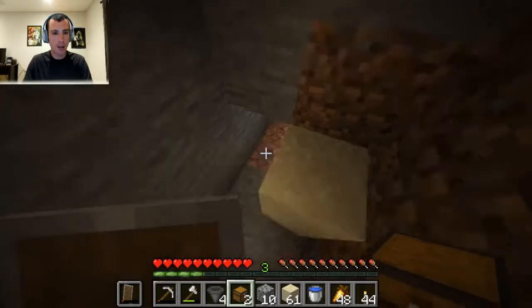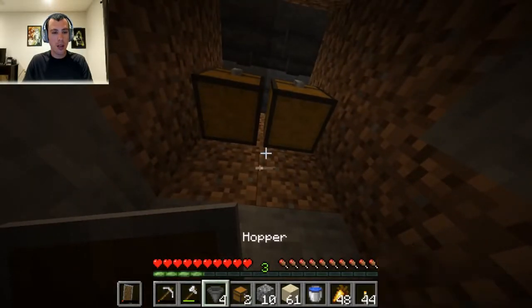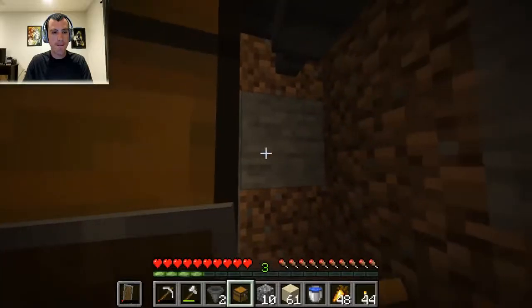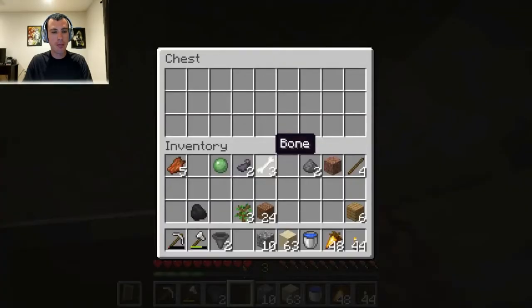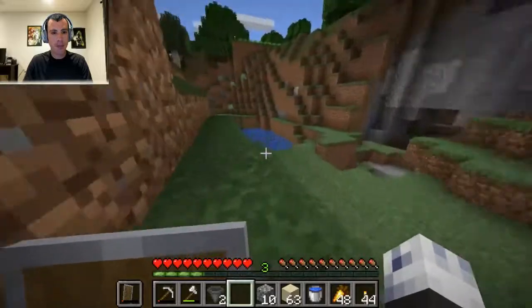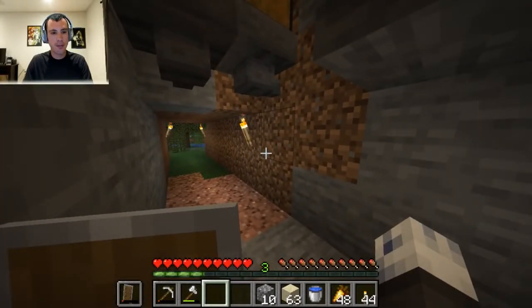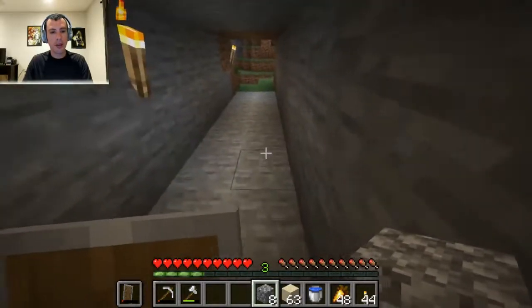Can I not do it from the top here? It should be a double chest — I don't know why it's not acting that way. Oh, and I totally miscounted the hoppers here. I'm just going to wing it for now; I need two more chests.